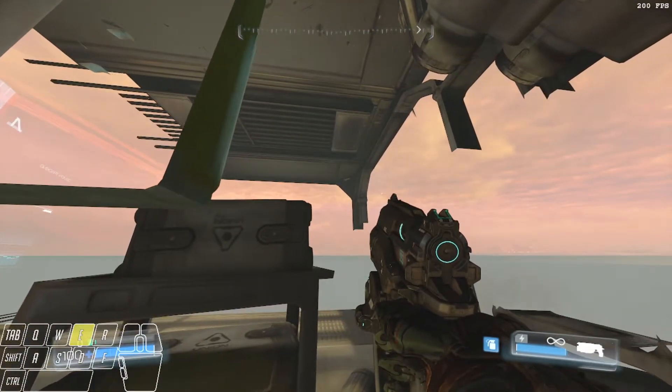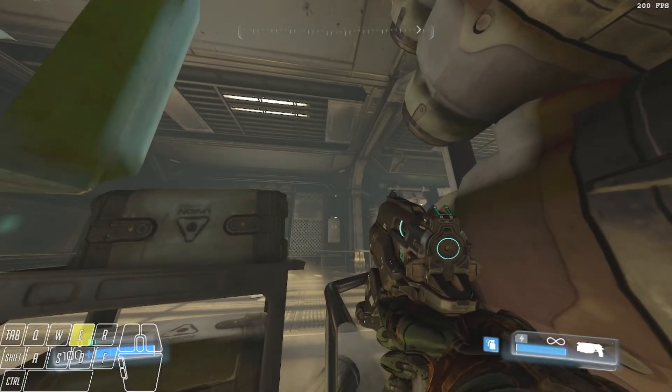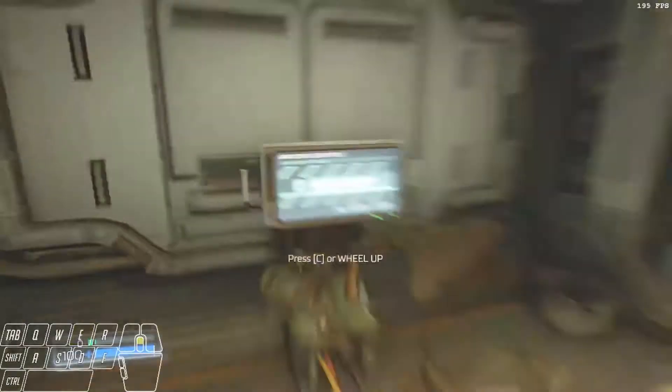And then once you're up here, you just need to move a little bit farther to the right. When you see the level kind of respawn in, jump again, and you're back inbounds. Then exit level. Easy.